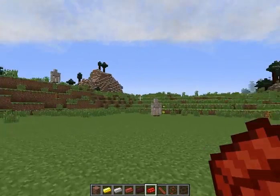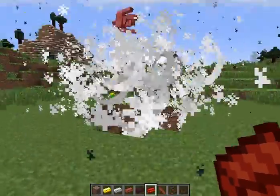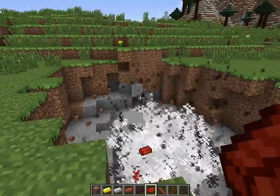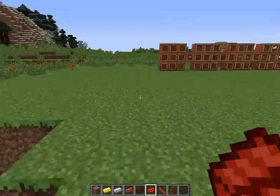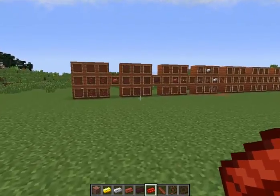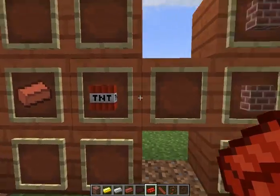This obviously explodes things, so let's test it out. If you have a lot of these it's really good for mining, as you can probably see here. It's pretty good. To make this you need a regular brick and a piece of TNT — it's pretty easy to make.